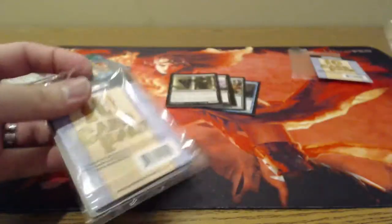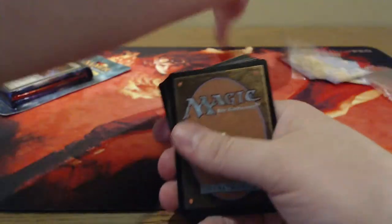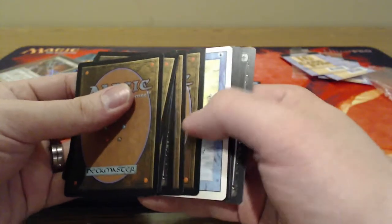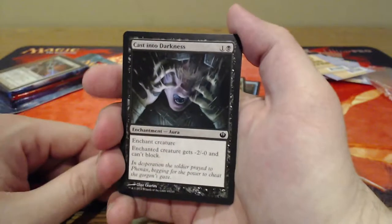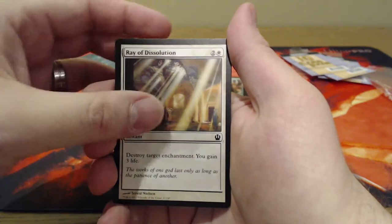Most commons are worth ten cents each — it's really rare you'll find anything over ten cents. They gave me two of the same card, that's funny. This pack is really screwed up. Cast into Darkness, Ray of Dissolution, Eye Gouge...